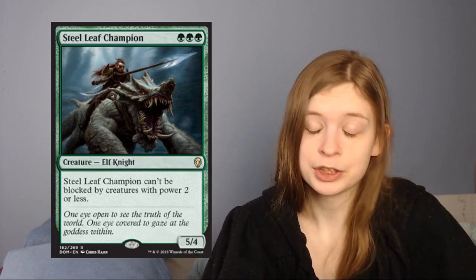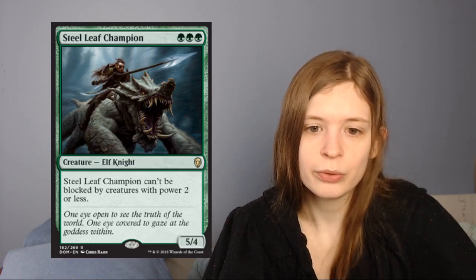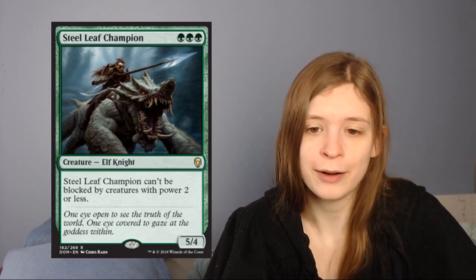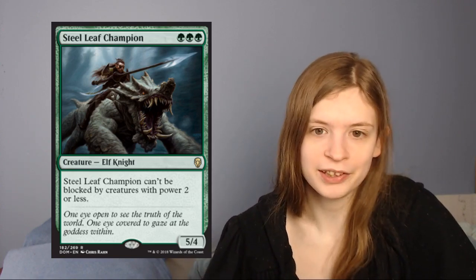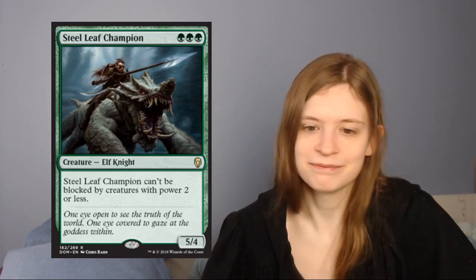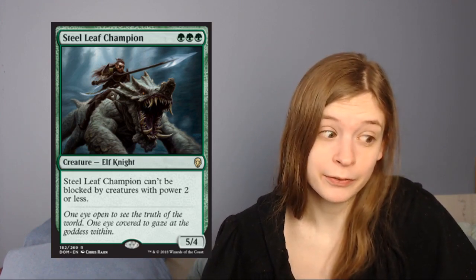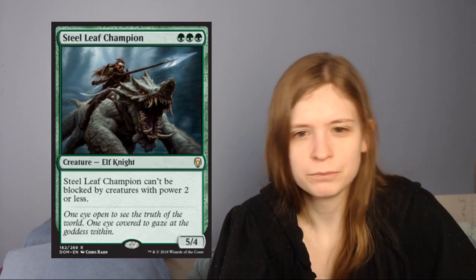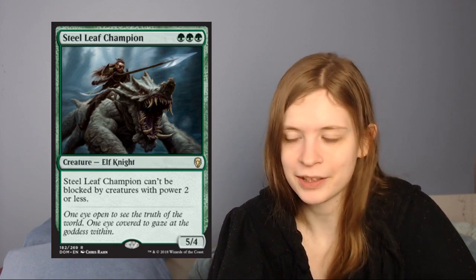Next up is the green triple-color card — Steel Leaf Champion, which is green green green for a 5/4 elf knight that cannot be blocked by creatures of power 2 or less. This is a great card, an amazing card. Green has the easiest time playing this — you just go turn 1 Llanowar Elves, turn 2 Steel Leaf Champion. The stats speak for themselves and the fact that it has evasion on top of that is just icing on the cake. Steel Leaf Champion is a great card — kind of like the one thing you want to play in Mono-green Stompy in Standard.